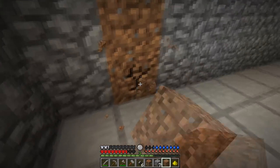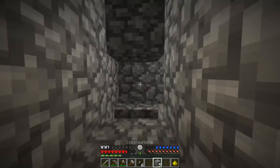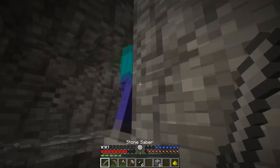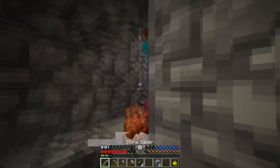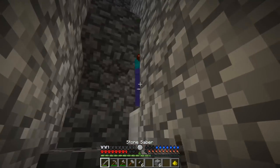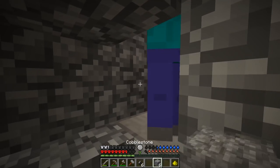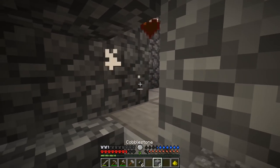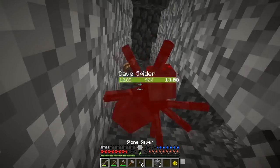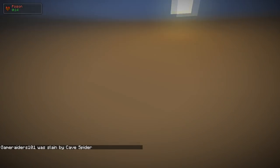We're going to the next floor. Oh hell no, there's a skeleton - we're doing it like this. I need to close this off - these zombies, get out of the way. Let me place a block. Oh my god, I still can't place it. There we go - and I'm dead just like that. I got freaking headshot by a spider.